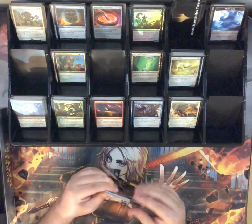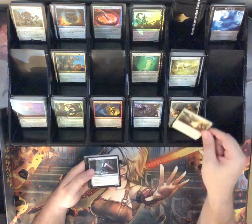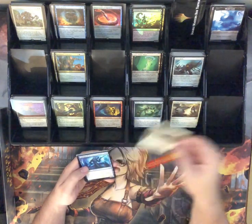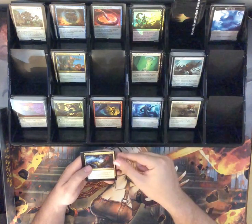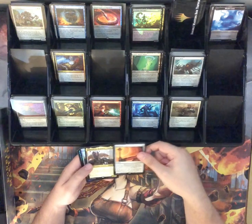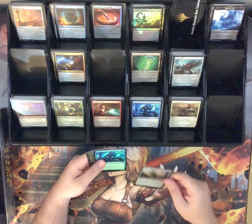We got four packs left. I can't believe we got the Force of Will. Executioner's Capsule, Battle Rattle Shaman, Revoke Existence, Corridor Monitor, Accomplished Automaton, Iron Bully, Fairy Mechanist, Strength of Arms, Sentinel of the Pearl Trident — what in the world are you doing? Galvanic Blast. Isochron Scepter and a Sharuum the Hegemon — ugly, but good. Happy about the Scepter. Iron League Steed.